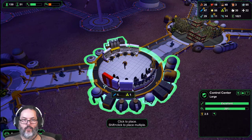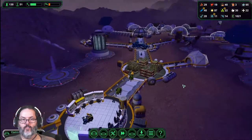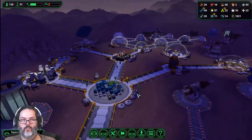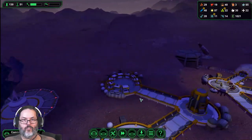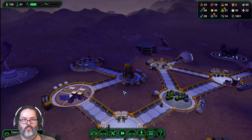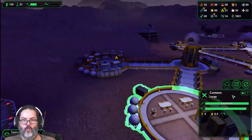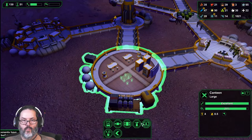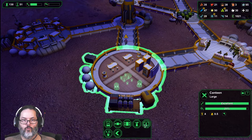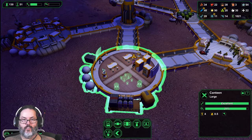I think I want another telescope console in there - let's put one right there. Solar panel, bunk beds. We got room - we could put another table up here and two more waters and another TV.